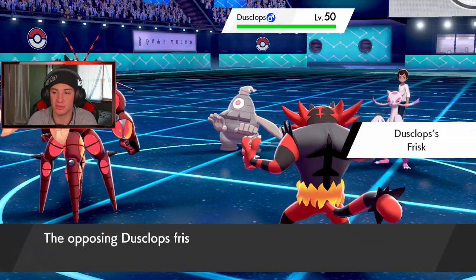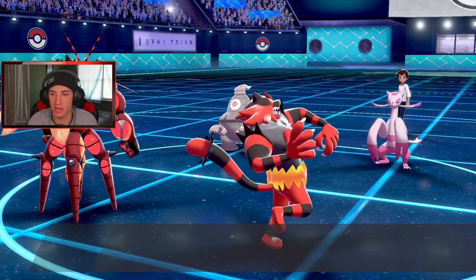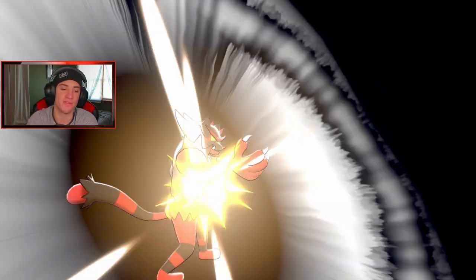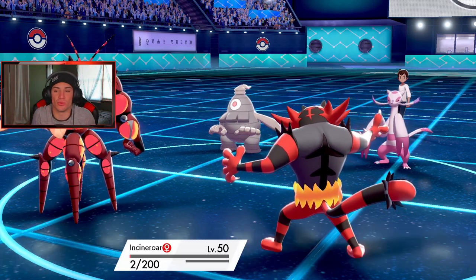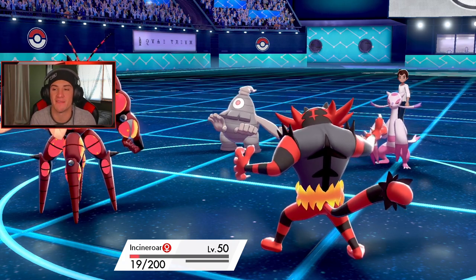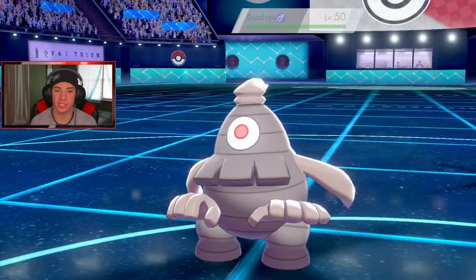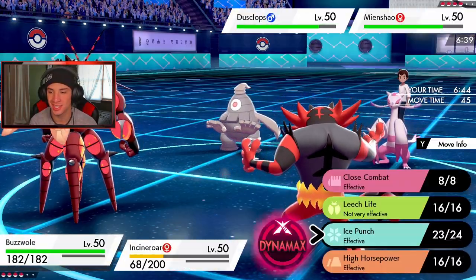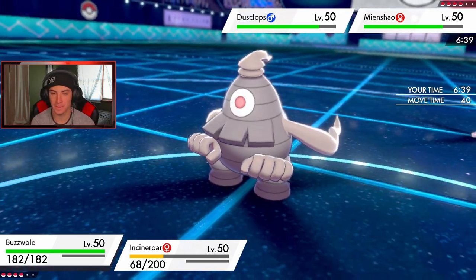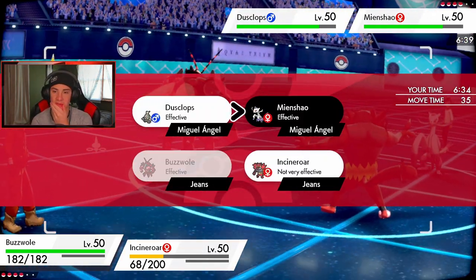Frisk sees my Assault Vest and my Maggo Berry — no move coming in, hopefully we get a freeze on this thing. Hi Jump Kick coming in — it's Inner Focus. What am I doing? I saw this thing was Inner Focus but forgot I can't Fake it out — that's a tough move by me. Maybe I should have just burned it. Ice Punch coming out — you're giving a freeze or something? Okay, got Leech Life, got Close Combat.